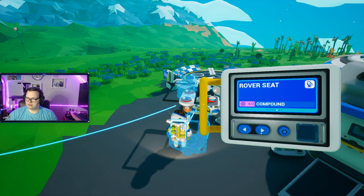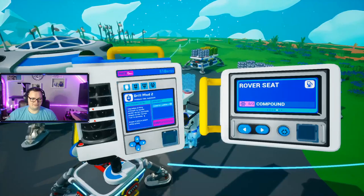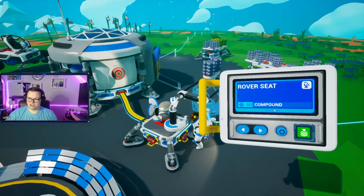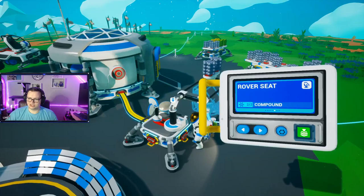So collecting — you can create a research center, or you can grab little samples. It's the samples — so you can build a research center from a medium printer. We don't even have medium printers — we need more research. You can make a medium printer right now off the small printer. Hold up.